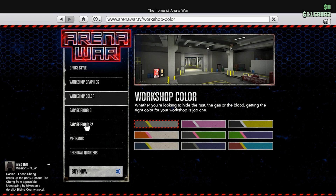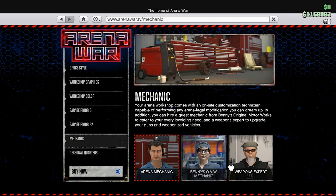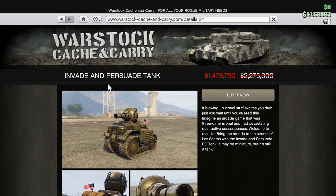The Arena Workshop and Arena Workshop upgrades are 50% off, along with 40% off the Arena garage floors and the mechanics. It's a little bit cheaper overall, which is going to be very nice if you were looking to get an Arena Workshop or get a nice Arena souped-up car — now is the time to get it.